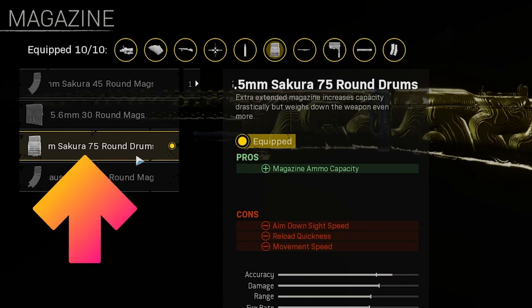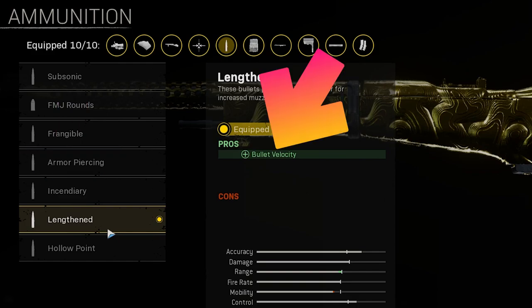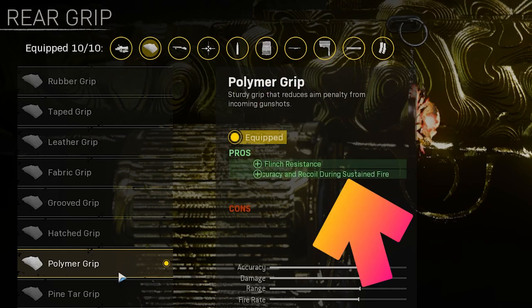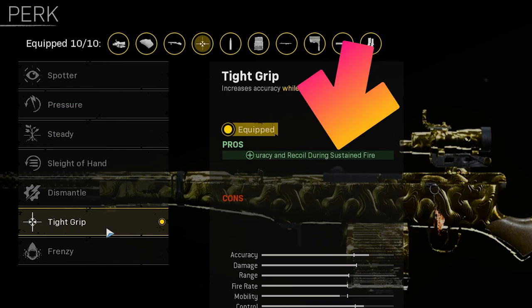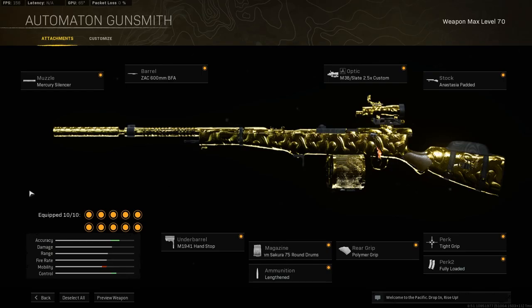For the magazine, we're taking the 6.5mm Sakura 75-round drums for additional magazine size to make sure you can squad wipe enemies. For the ammo type, we're taking Lengthened for additional bullet velocity to make hitting enemies much easier. For the rear grip, take the Polymer Grip for additional flinch resistance and accuracy during sustained fire. For perk 1, we'll be running Tight Grip for more accuracy during sustained fire. And for perk 2, take Fully Loaded to give you max ammo for your AR whenever you grab your loadout. The full build can be found on the screen now.